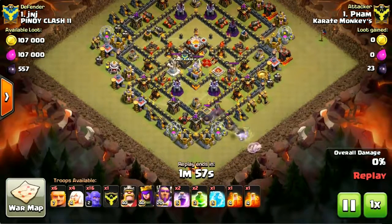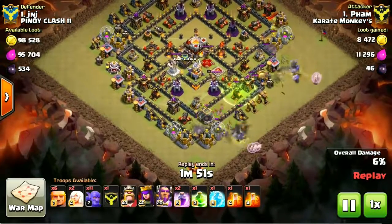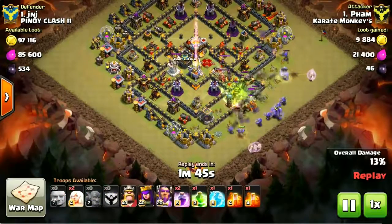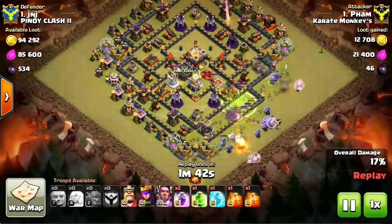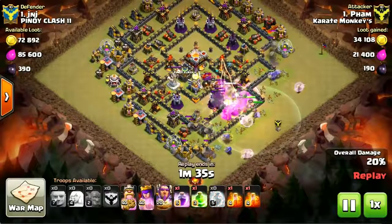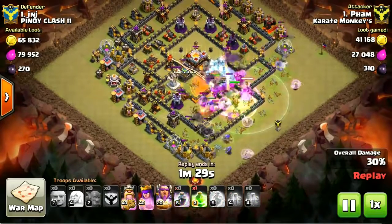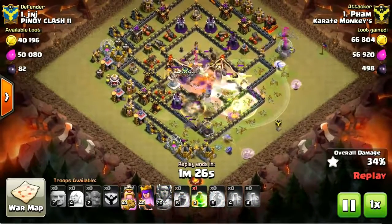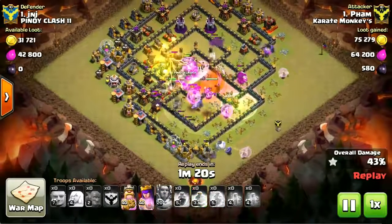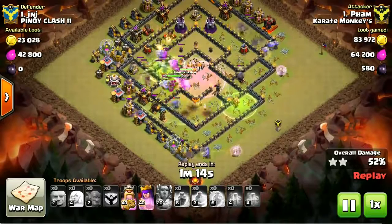Nice tunnel — bowlers and healers on one side, bowler healers on the other side. Going through the middle, get your bowlers to the core. And once they're in there, they start destroying everything. Eagles down, infernos down, about gone. The battle is basically over. Look at the nice second jump there — very well done. Bowlers just keep walking like nothing has ever happened, like this base has no walls at all.